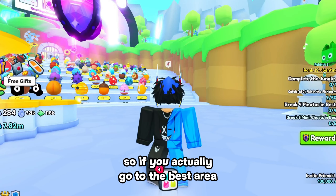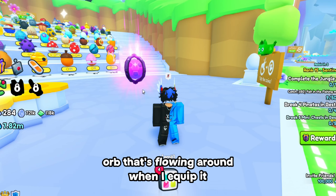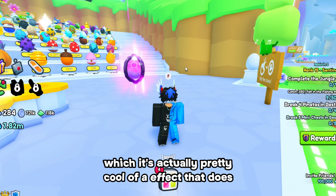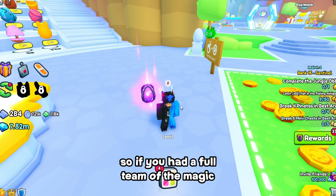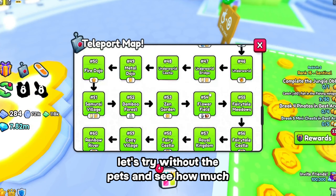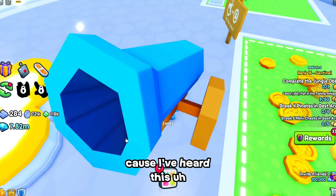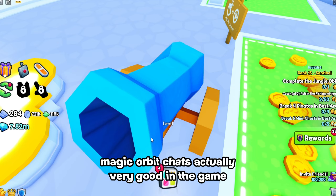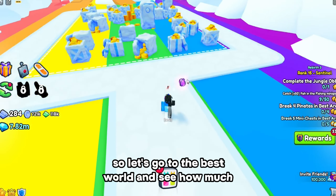So if you actually go to the best area, there is this orb that's flowing around when I equip it, which is actually pretty cool effect that it does. If you had a full team of the magic orb enchants, they'll go around. Let's try without the pets and see how much damage they do. So let's go to world 99, because I've heard this magic orb enchant is actually very good in the game. Let's go to the best world and see how much damage it can do.